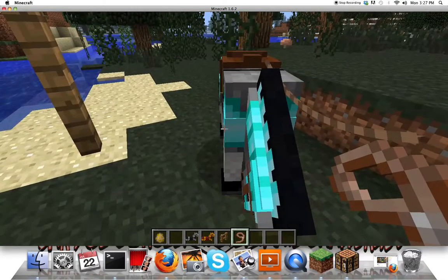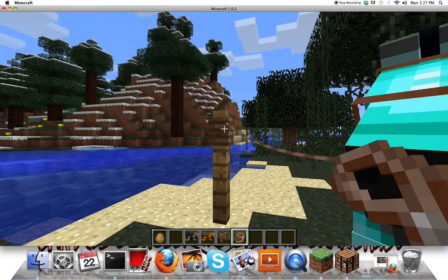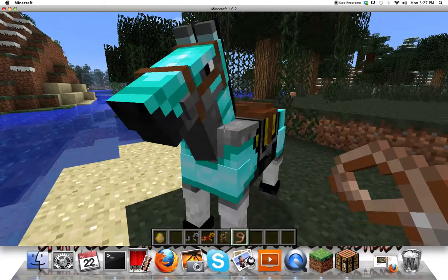This is a lead. You use the lead, press on the horse, and then you make this thing. Can you put it on? And now the horse will stay there.